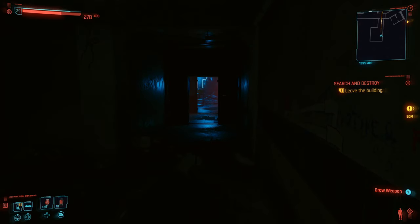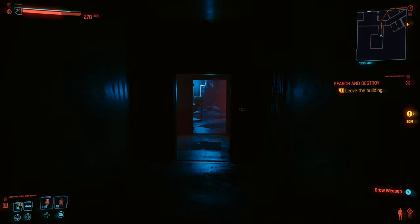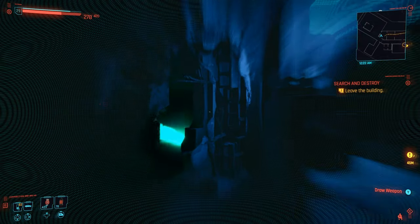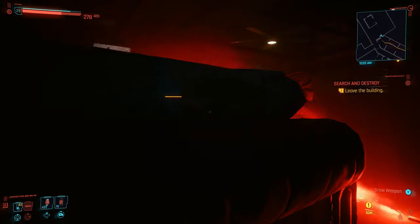To save having to do that, once you fall through the floor and are tasked to leave the building, head back upstairs instead to save Takamura. To do this, once you stand up head straight forward until you see a blue cross on the wall — there's a hole in the wall on the left. Crouch and go through this hole and take care of the enemies.